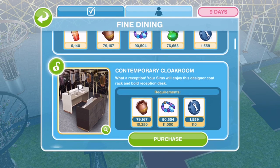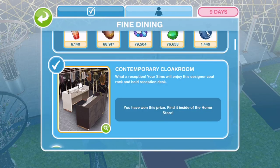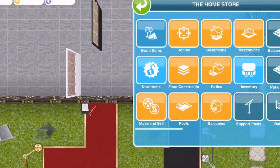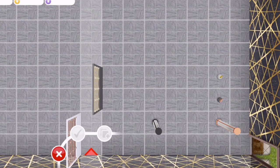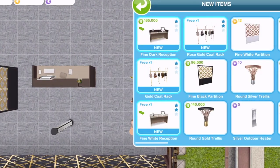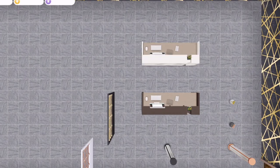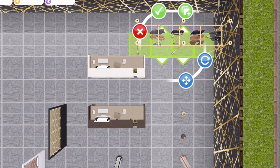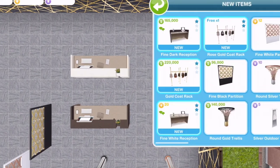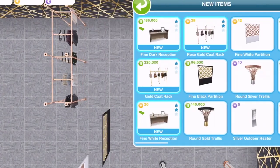The next thing we unlock is Contemporary Cloakroom, found in the decorations tab. We have four items: a fine dark reception desk, a fine white reception desk, a gold coat rack - much bigger than I expected - and a rose gold coat rack. They can be accessed from either side. They're really quite big.